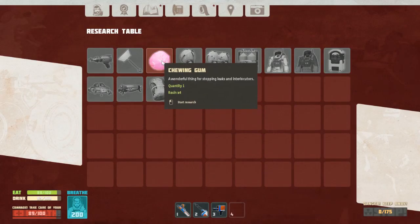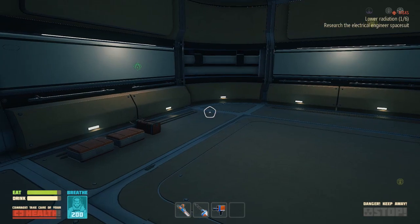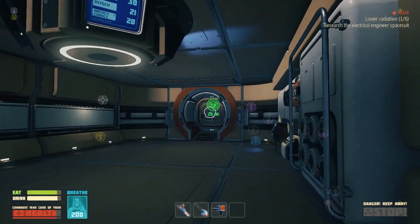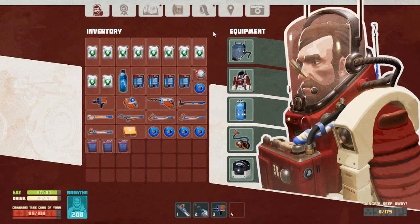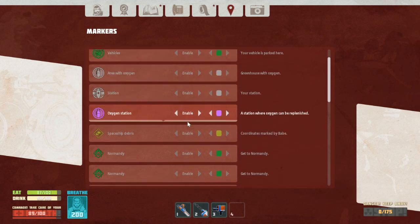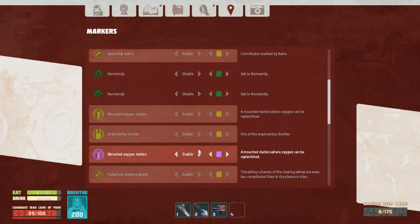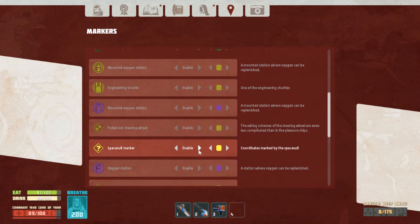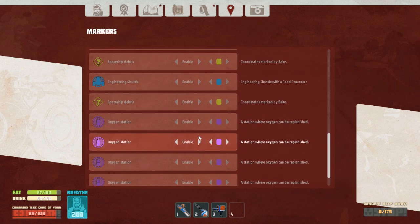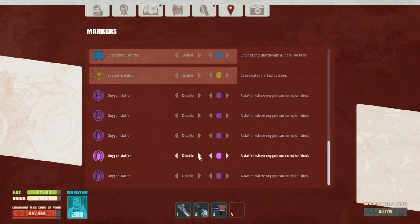Start research — three minutes. So we've been around that side. This is our space station. Can I disable the Normandy markers for now, because we don't really need that? Spaceship debris, oxygen stations. These are the ones that are out on the other side.